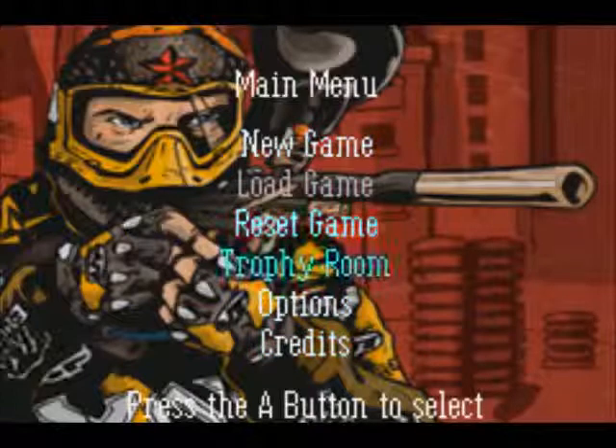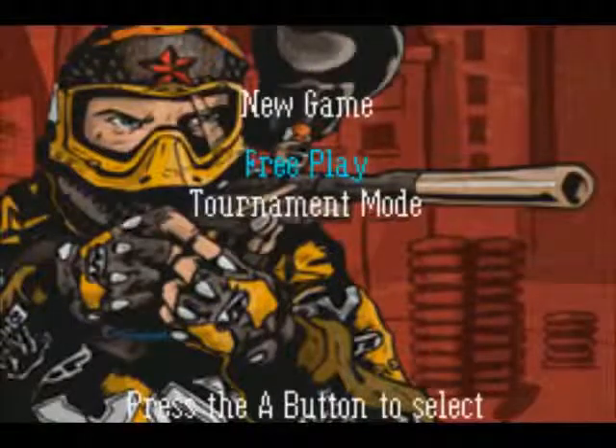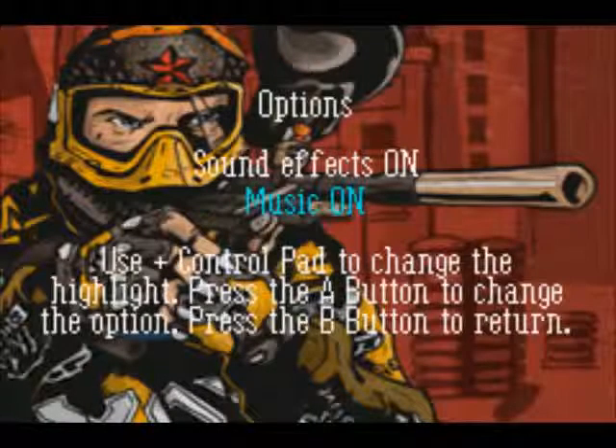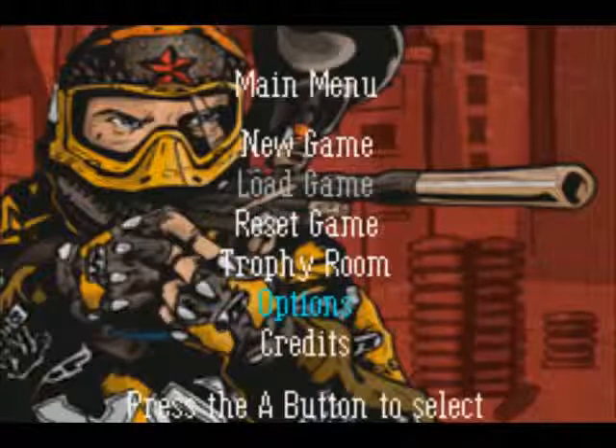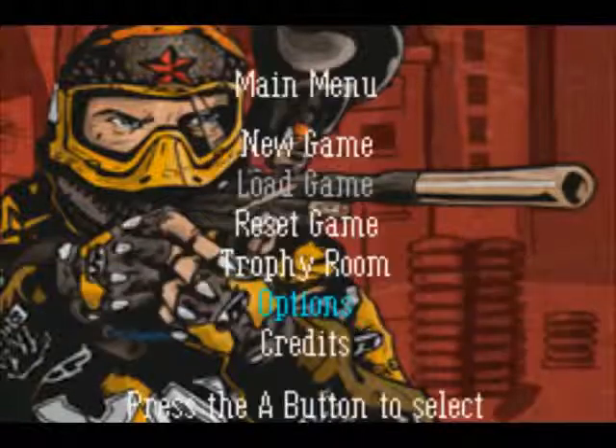Like, are they expecting a person to pick up a video game system for the very first time and start to play this game and not understand how to control a menu? The instructions on how to use the menu are in the options, but you have to go through a menu to get to that other menu. So if you don't know how to control the menu, how do you get to the instructions on how to use the menu? Oh my lord, game!